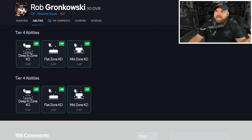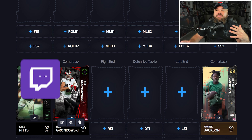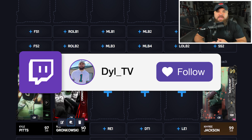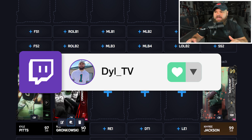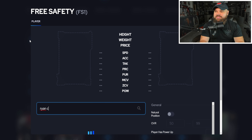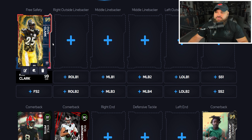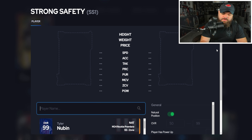I would still run Gronk in the slot. It's hard to justify him on the outside, but as a slot corner being a force in the run game and playing flats, he can do that job perfectly fine. At free safety, going back to Fan Appreciation — Ryan Clark. He can get Charge Up Reinforcement, Deep Zone, Mid Zone, Pick Artist, Tackle Supreme, and Avalanche, all for zero AP once again.